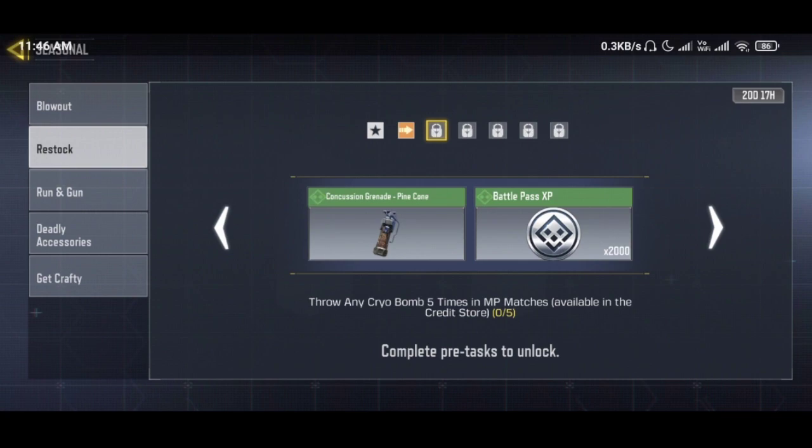So that is the second mission. The second mission is Summa EC Cryo bombs. If you don't have any cryo bombs, then you can purchase from the credit store. Then you will add them, and if you look at it, then you will add a stun grenade.